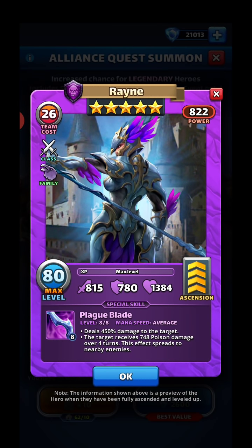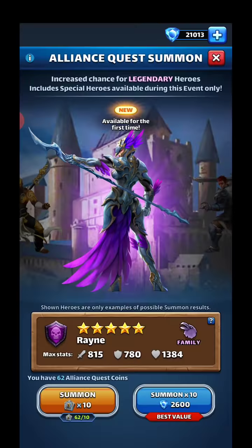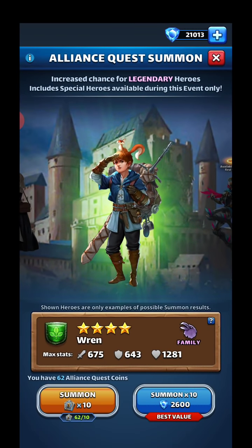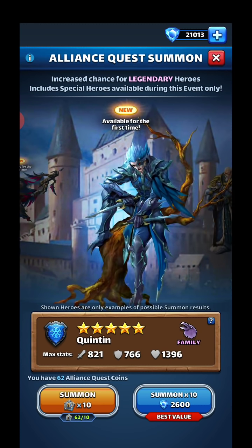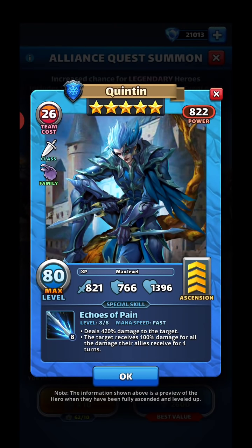Good afternoon everybody, welcome to another pool video. We got the brand new Clash of Clans portal with some brand new heroes, which all seem pretty awesome. This one here, the effect spreads to nearby enemies — it used to be contagious. They basically made it go to all five, then only three. Those special skills do 260 damage to all enemies — she'll be good.